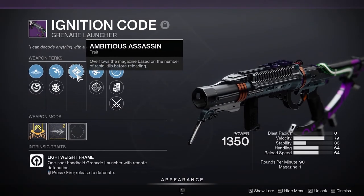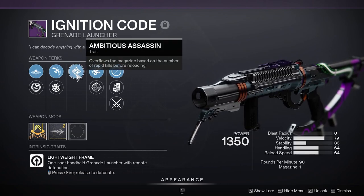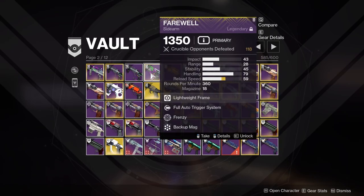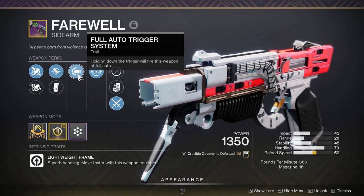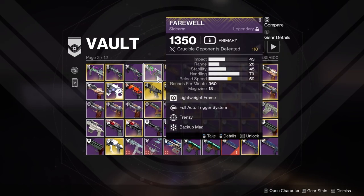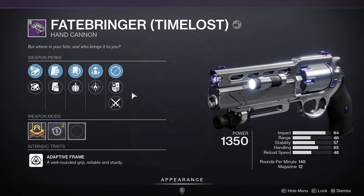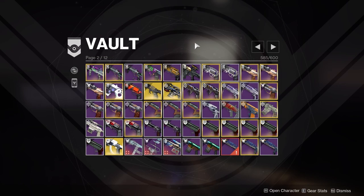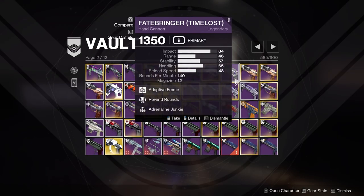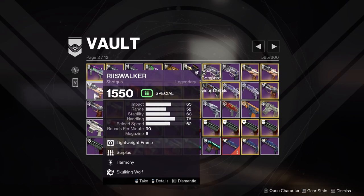Slideshot Demo Ignition Code — Blinding, Ambitious, Vorpal. I wonder if Ambitious is going to stack breaches now; they said it's a 150% increase so I'm keeping that until I find out. Full Auto is no longer a perk so this feels like kind of a waste, but it's my only version so I'll keep it for now. Explosive Kill Clip Fatebringer — there are also the Timelost ones that are even better. Rewind Adrenaline Junkie — those are okay. Praedyth's Moving Target Firefly — kind of a fun roll, I'll keep that for now.